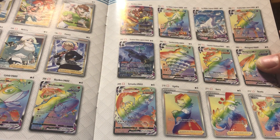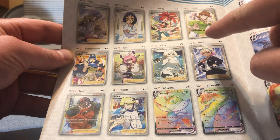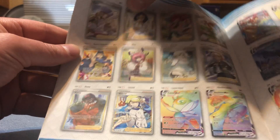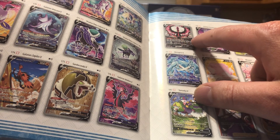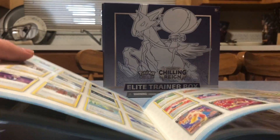Blaziken VMAX, Ice Rider, Calyrex - I am not familiar with that, that is a new Pokemon to me. Some beautiful full arts here. There's Honey, Flannery, Doctor, Caitlin, Karen's Conviction, Clara, a few others - there are some beautiful beautiful cards. Oh yes, the legendary birds in their alternate forms - Galarian Moltres. Metagross! There's a lot of cool ones - look at Zapdos right there.